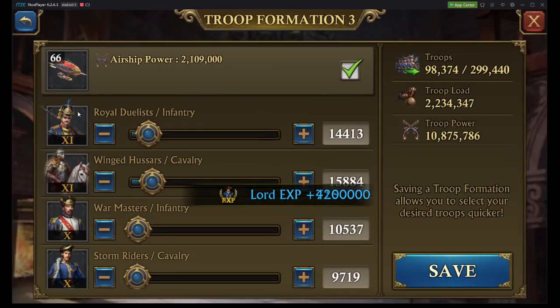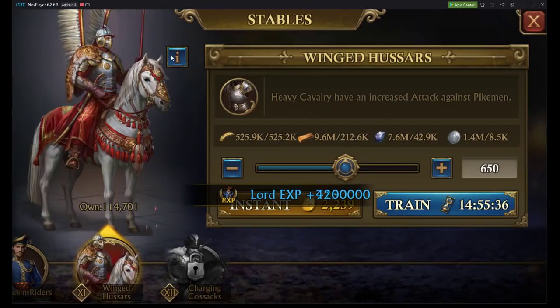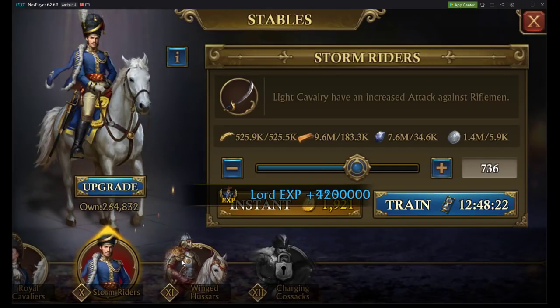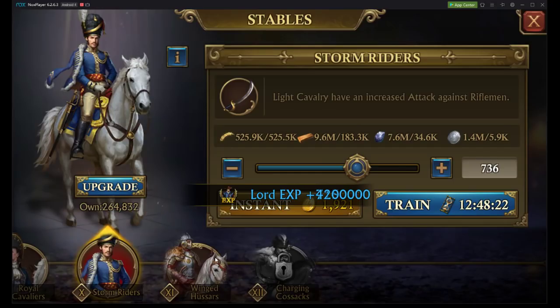Keep in mind you're going to have different tier levels than me, especially if you're only at 100,000 for your troop formation. But this is what you should be looking for: about 15,000 of your highest tier for infantry and cavalry, then going down to 10,000 for your second highest tier. The reason for this is there are different qualities of troops within each type. For cavalry, my T11s are heavy cavalry with an increased attack against pikemen — a very specific type of infantry. My T10s are light cavalry with a specific attack bonus against riflemen, meaning against distance troops. So I'm getting an additional attack bonus with my T10s against distance troops.